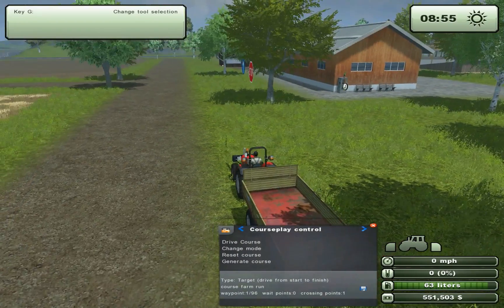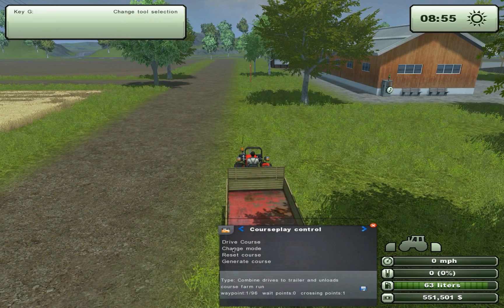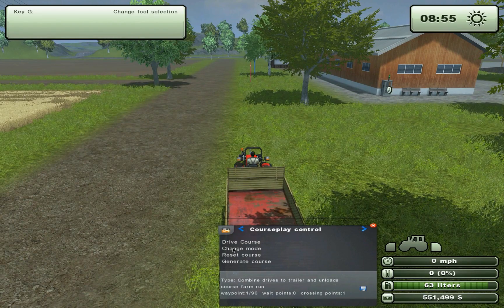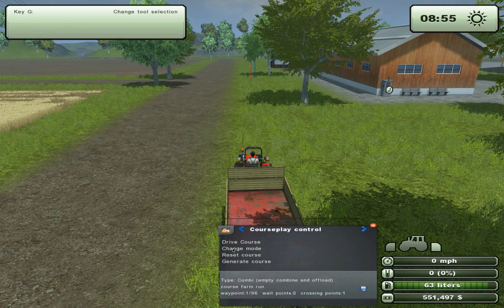Now what we need to do is set the mode to combine. There is one called 'combine drive to trailer and unload', but that's not the one — there are actually two. That one.